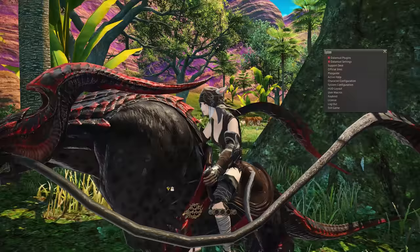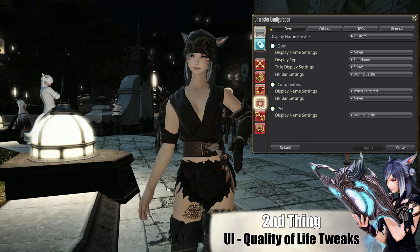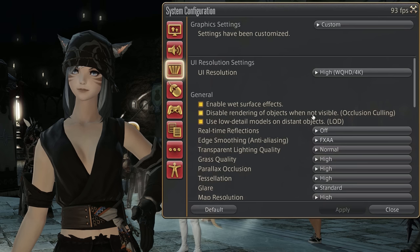Also, if you want to let your character pop out from its environment a bit more, visit the Display Settings tab and move to the Character Lighting Scaler, which can enhance the lighting brightness on yourself and other players to not lose track of them. Next up, there are a couple of UI and system changes that can improve your interaction with other players and content. Let me cover the most important things you should set up.